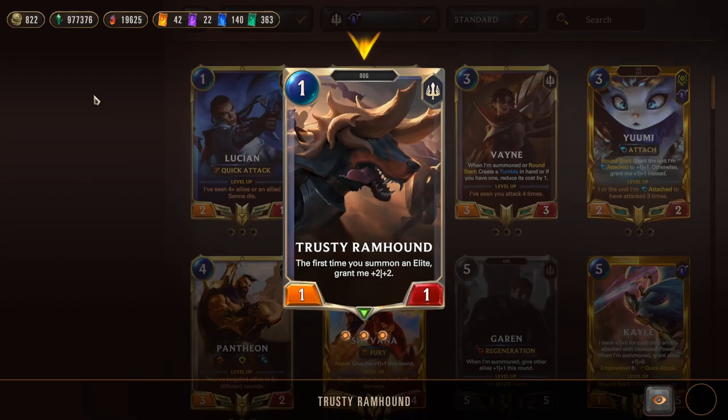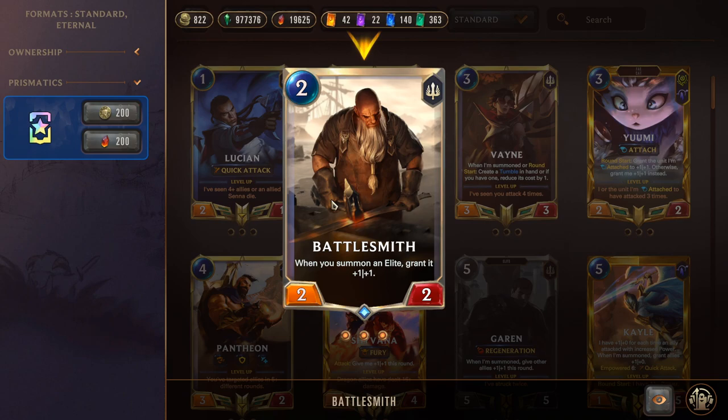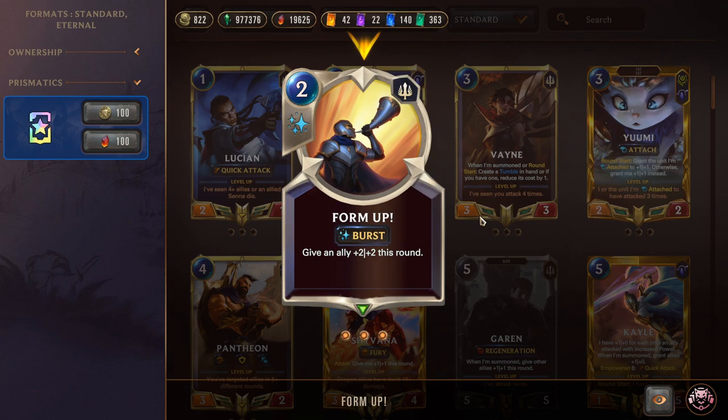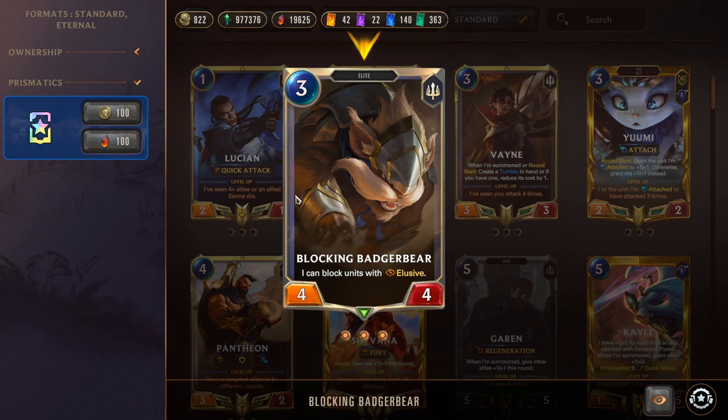Cythria is a one-mana 2/2 elite. Trusty Ramhound is a one-mana 1/1: the first time you summon an elite, grant it +2/+2 permanently — making him a one-mana 3/3. Battlesmith is a two-mana 2/2: when you summon an elite, grant it +1/+1 permanently. Play Battlesmith on turn two, then spam elites on turns three and four for huge stats. Form Up and Single Combat fill the same roles as the last deck.